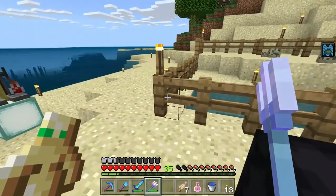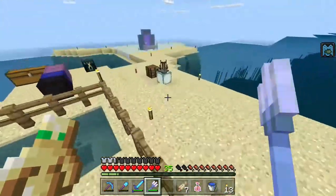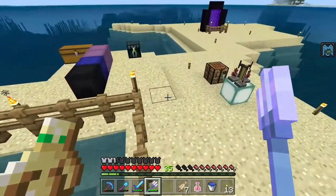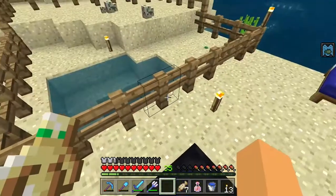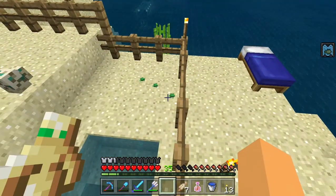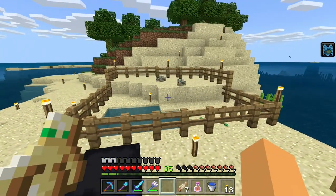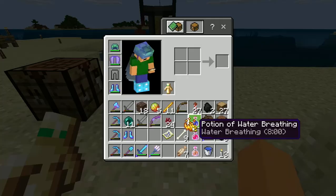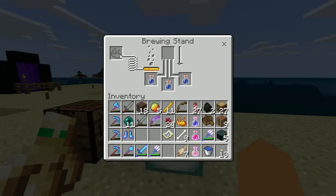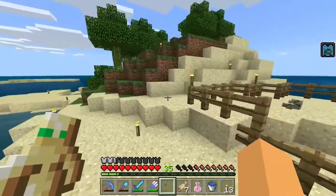Welcome back to the Minecraft survival world. Today we're going to be brewing potions and also waiting for these eggs to hatch. I think I might speed up the growth for some of them. We only need five scoots, so it shouldn't be that hard. I do have the nether wart, so I'm going to brew that up so we can make some potions.